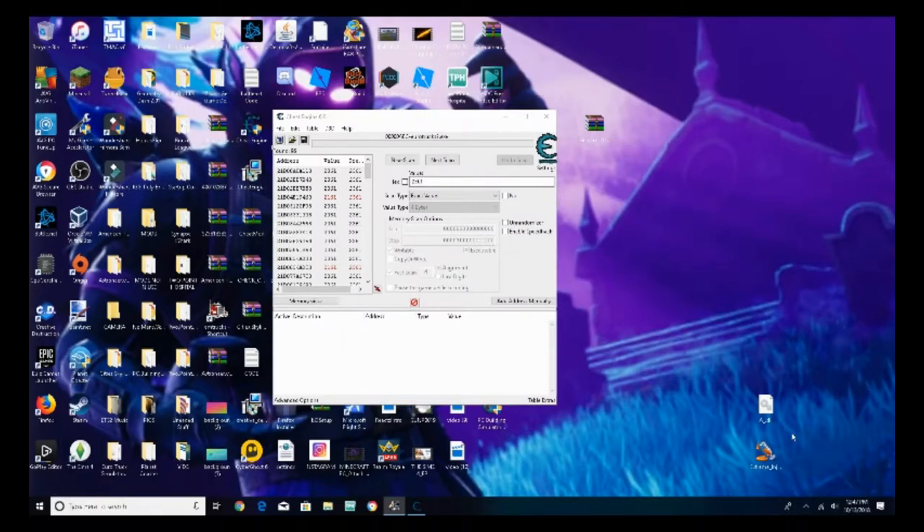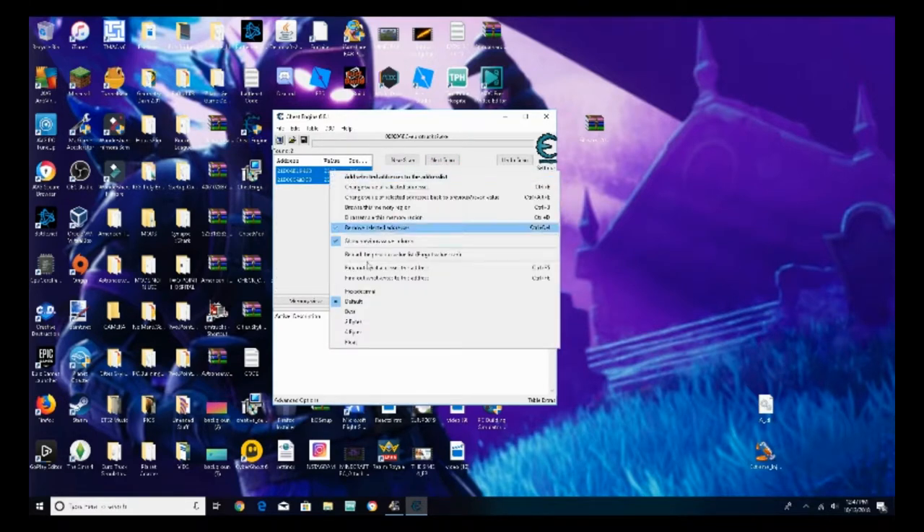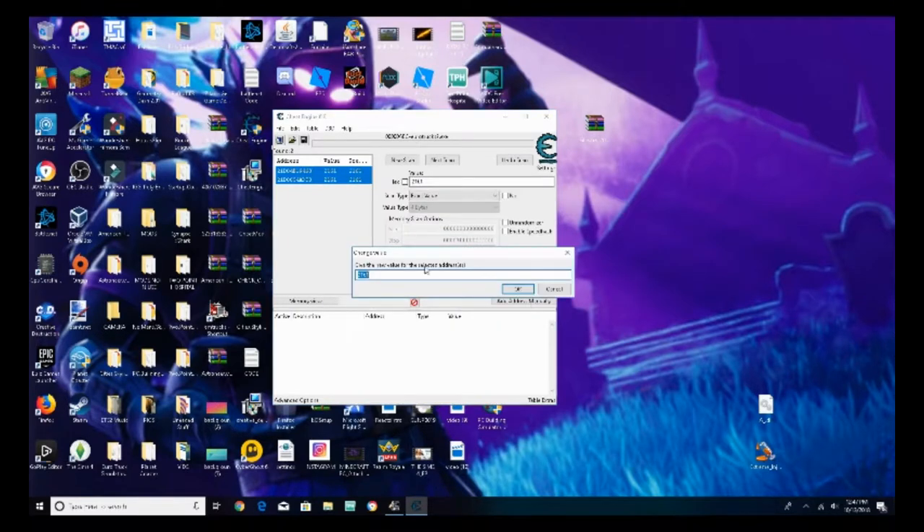Click Control-Alt-Delete and click Cancel again. Now go into Cheat Engine, erase the old number and type in 2,161. Click Next Scan. Then highlight the two results, right-click, and click Change Value of Selected Addresses.